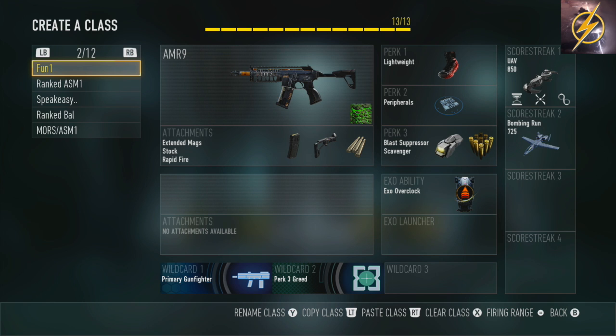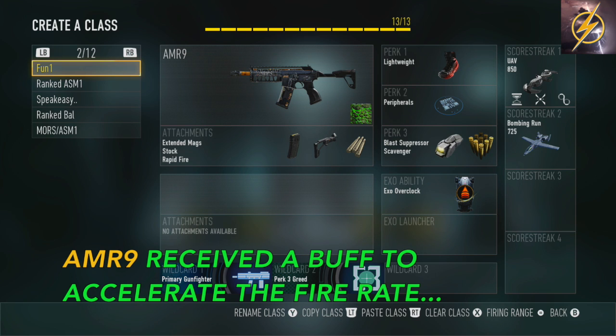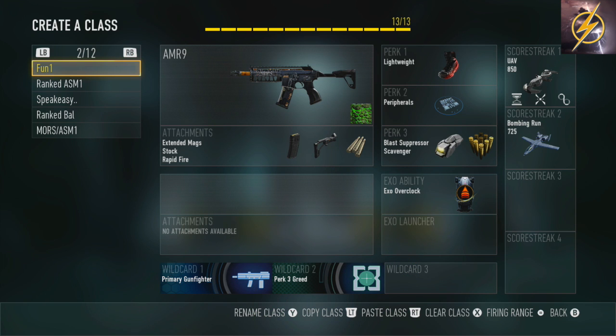The AMR9 SMG has recently been buffed. In the March update they gave it slightly more fire rate, so the fire rate is slightly increased meaning that you'll shoot your burst out slightly quicker than before, which is definitely going to help you win some close quarter gunfights and all that good stuff.